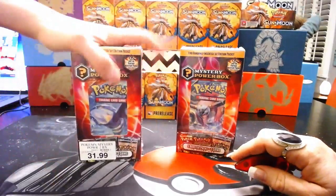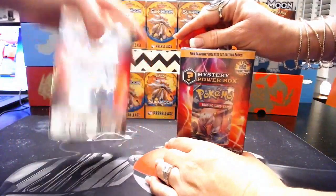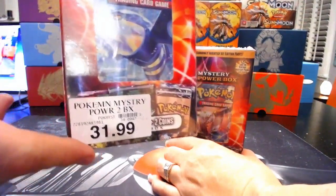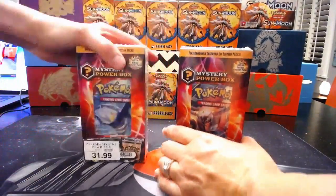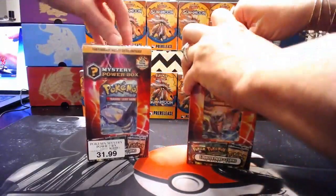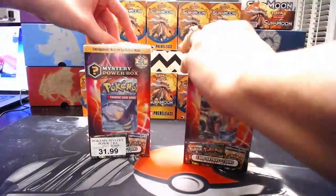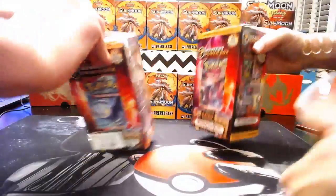So this is mine, the one I'm opening, and that one's Mutinous Mewtwo's. So this is weird — it says $31.99 for the Mystery Power Box 2, but it was not that price. I asked how much it was and it was $24.99, which is what it's supposed to be. So we bought it just to see why it was marked up so high. There's no way I was going to buy that for that much.